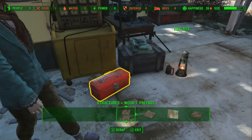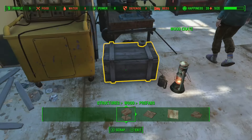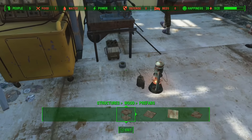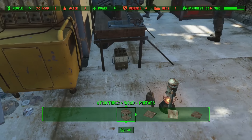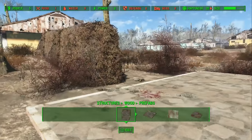Now the next thing I would do is go find Sturgis. The reason for that is he gives you a quest to do all these little building things that you're going to want to do at the beginning of building your city.